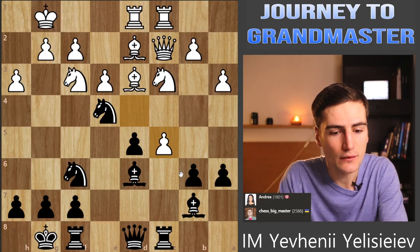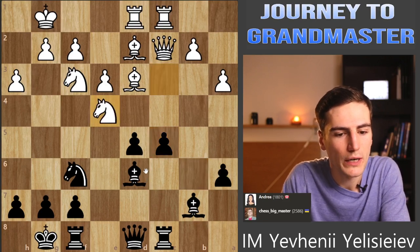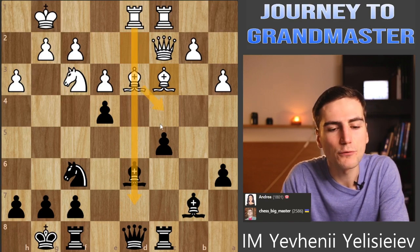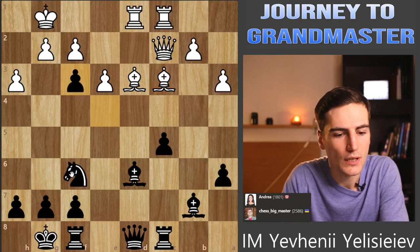She takes on c5 and I can just grab it back - everything is protected. I'm not really sure why she did that. I can't believe it - seems like I'm winning a piece! Because of this bishop on d2, the bishop from d3 can't go away attacking my queen with the rook - it's just too slow. I have time to take one of the pieces. I just need to be careful with the d file. I can take the knight, for example - I don't see any problem with that.